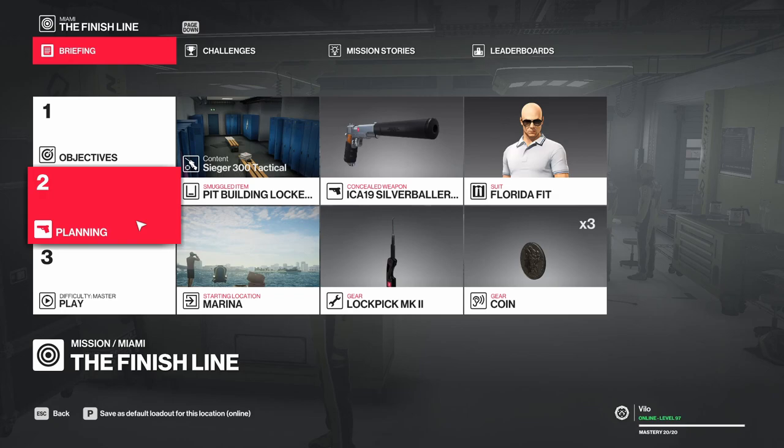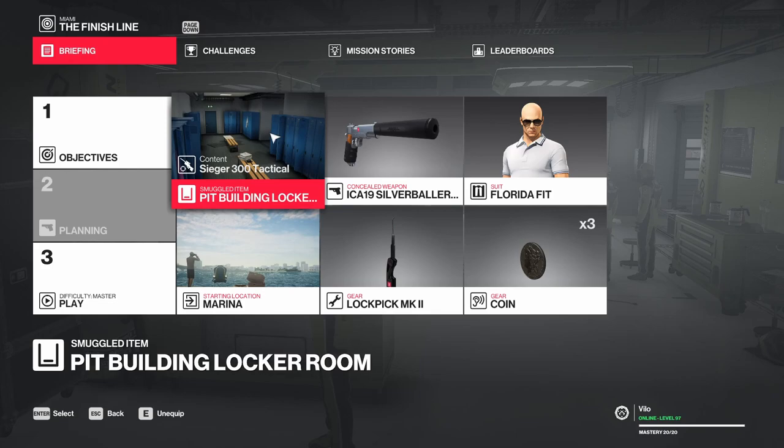Hi, I'm Volopian and this is my method for getting Sniper Assassin on Miami on Master difficulty. I'll be starting at the marina with the Seeger 300 Tactical stashed in the pit building lockers, and I have the Silver Baller, Lockpick, and Coins.